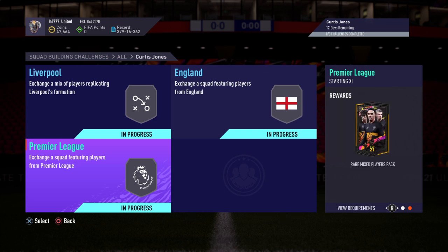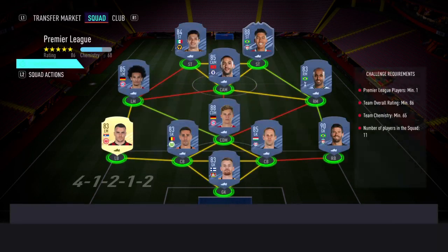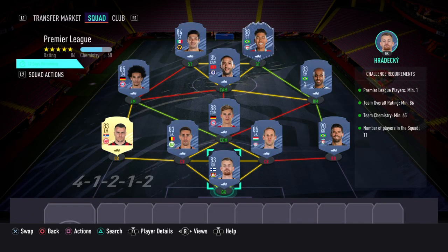The final one you'd need to complete is called Premier League. For this one you get a Rare Mixed Players Pack. The requirements are: Premier League players minimum 1, team overall rating minimum 86, team chemistry minimum 65, and number of players in the squad is 11.